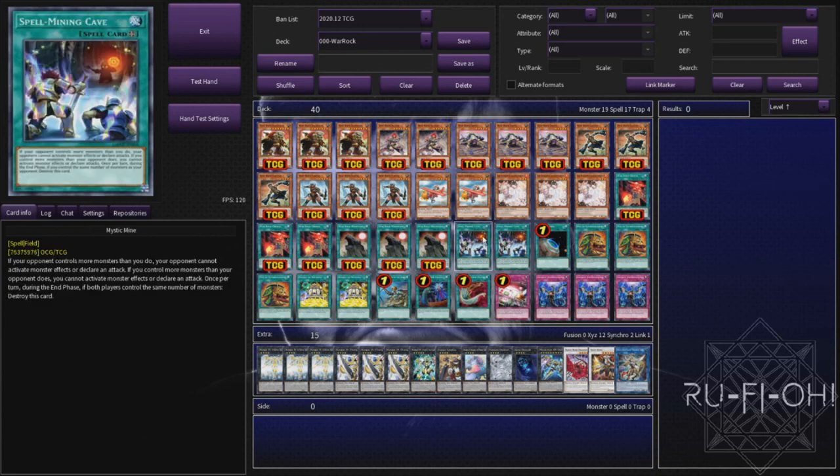People are going to absolutely hate this but I don't really care - if you want to win some duels, sometimes you're going to upset a few people along the way and Mystic Mine will certainly do that. If people aren't main decking removal for this kind of card then you get yourself a free win. Alternatively you're just going to sit on this until you see your Double or Nothing and can push for major damage or probably game.